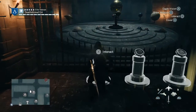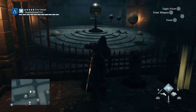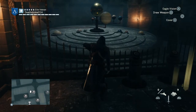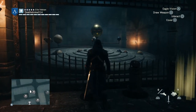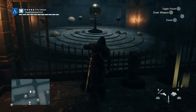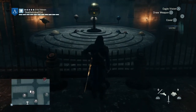Go to the left console and interact with that 3 times. These are really planet-aligning puzzles — you just want to align the planets. The first console you interact with 3 times, the second one is once, and the third one is 3 times.